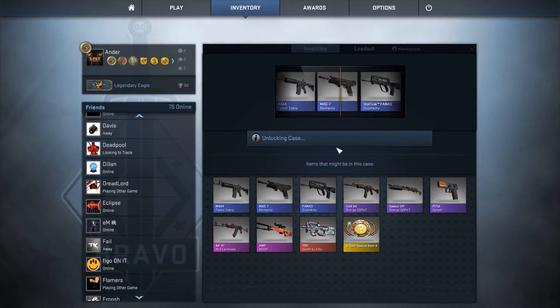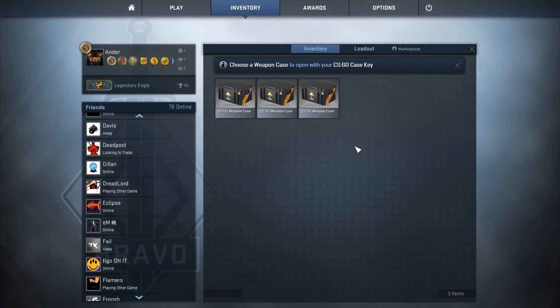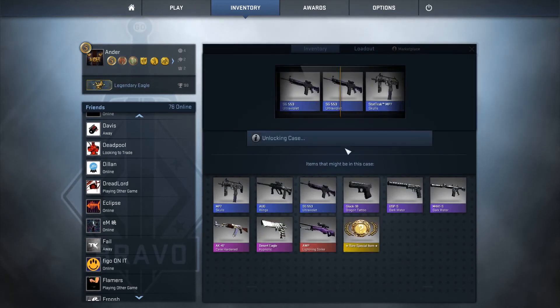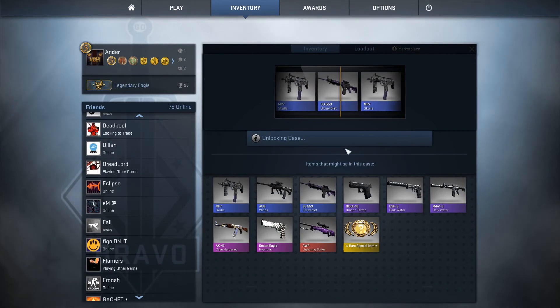A memento - brilliant. I'll go and sell that, get rid of it. Let's go on to the next case, eSport, and we get ultraviolet.